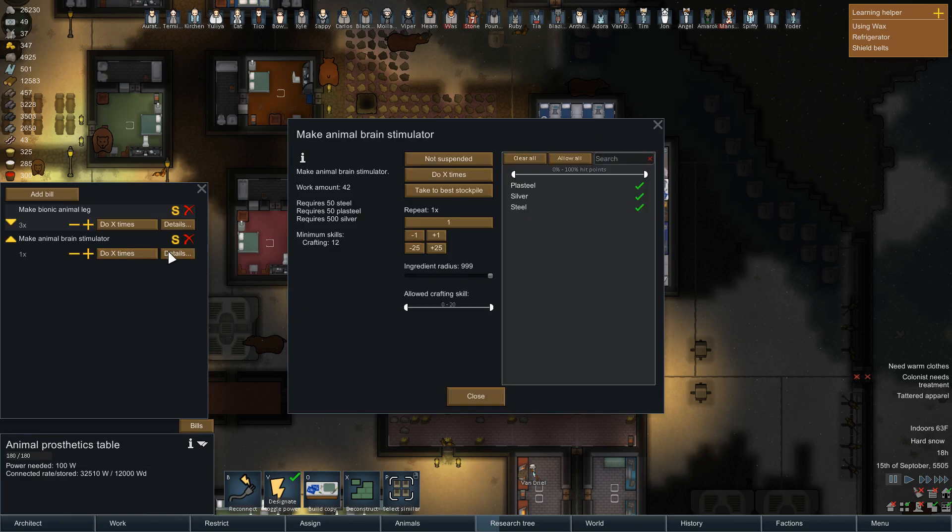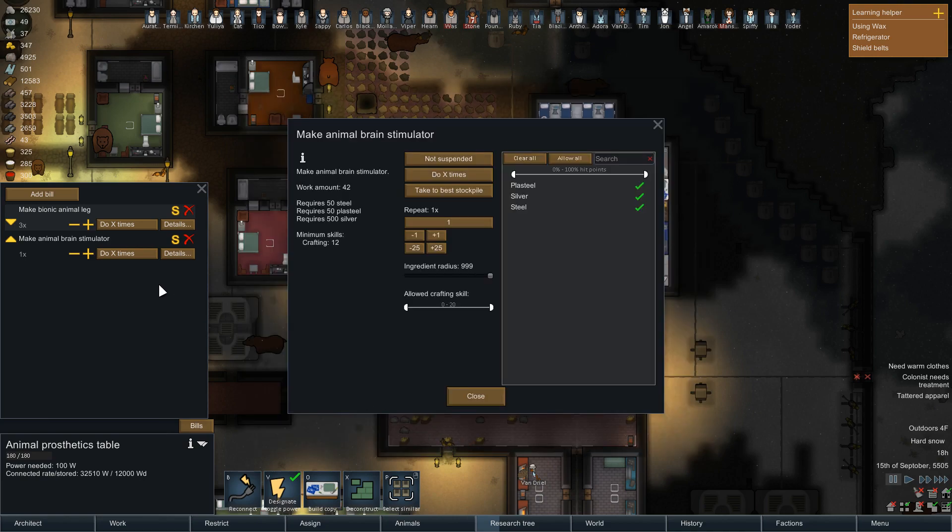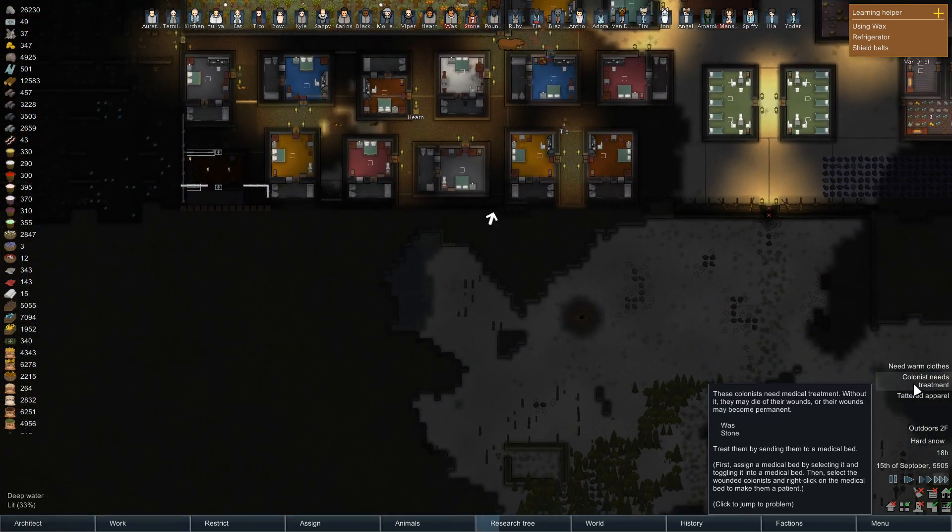What the hell does the brain stimulator do? Does it just replace? It improves consciousness and fits all animals. Let's do that. I might make like three of these because I know we've got a lot of insane animals.